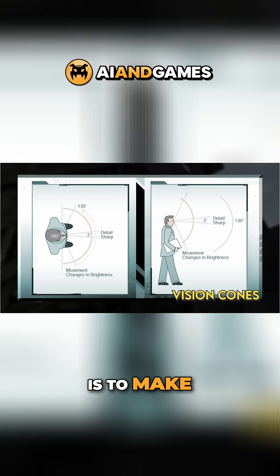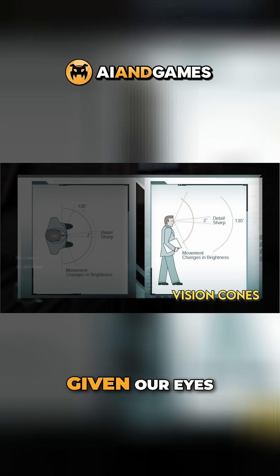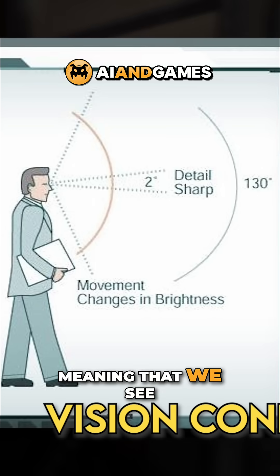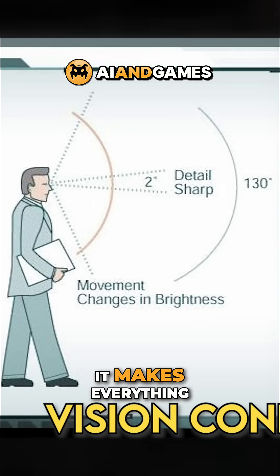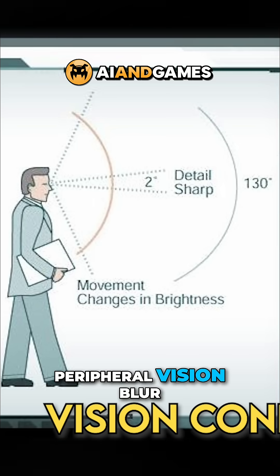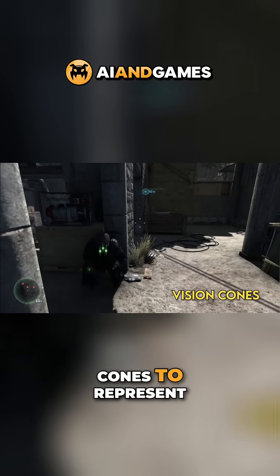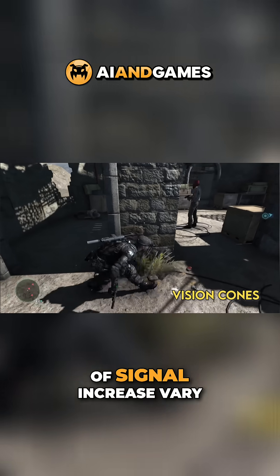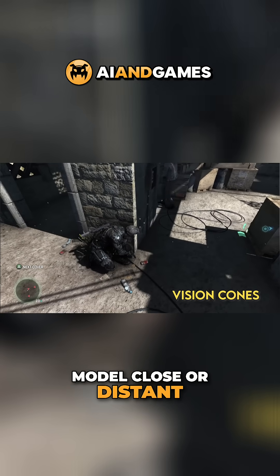One solution is to make the viewcone wider, but this presents another inconsistency, given our eyes are built to allow us to focus on specific areas, seeing sharper and more clearly, while making everything else in our peripheral vision blur. Hence Blacklist, like many other games, adopts multiple viewcones to represent different types of vision, with detection thresholds and rates of signal increase varying depending on whether they're designed to model close or distant vision.